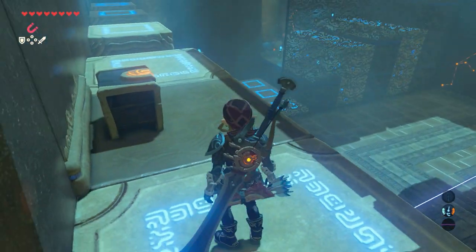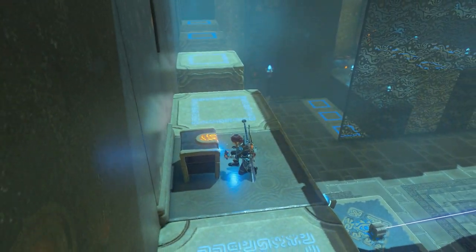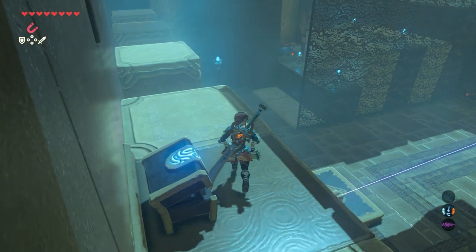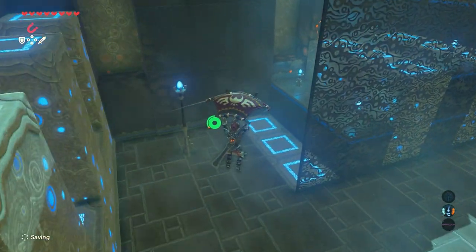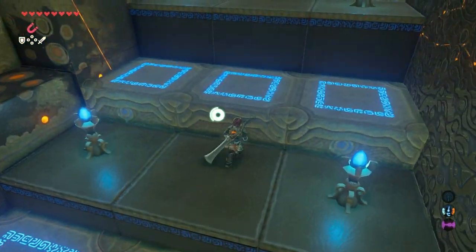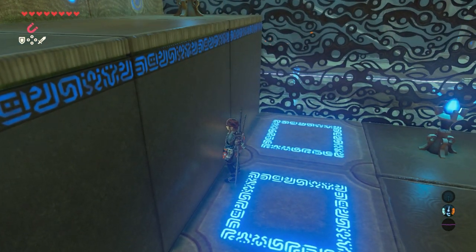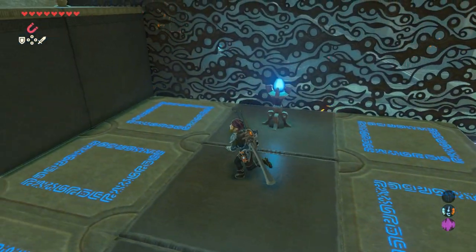Walk towards the treasure chest and open it — an ancient core is inside. Now paraglide down. These plateaus also move when the switch is being hit with the laser.